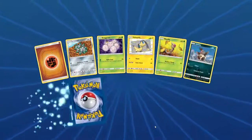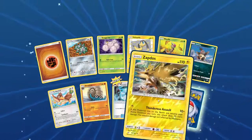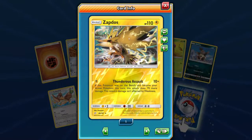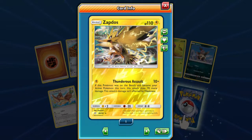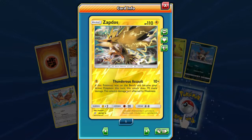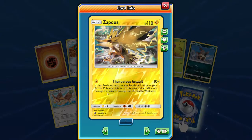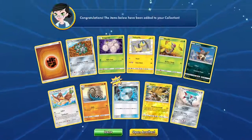We have Water Memory. Zapdos — looking quite shocking. It's not, it's a reverse holo. I prefer it as a holo, because this would look great if it was a holo. 10 plus 70, blah blah blah.